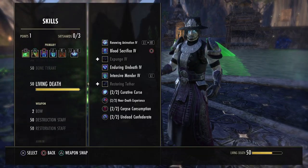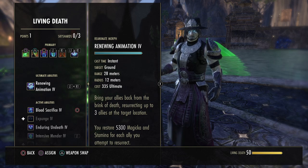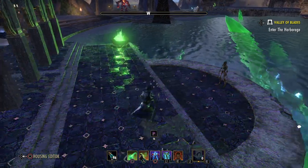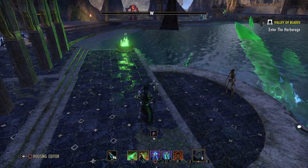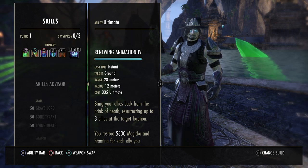Also from the Living Death skill line, the ultimate is Renewing Animation — this is an AOE res. In a range of 28 meters with a radius of 12 meters, you can resurrect up to 3 allies at the target location, and you also restore magicka and stamina for each ally you attempt to resurrect. This is great for progression groups, veteran trials, normal trials, veteran dungeons, or trying to get a hard mode done. The circle is quite big and everybody inside gets resurrected, up to 3 people. I'll get into additional skills later — because if you're going for a no-death run this isn't useful since you've pretty much failed anyway.